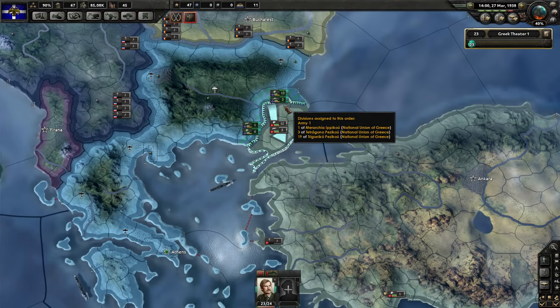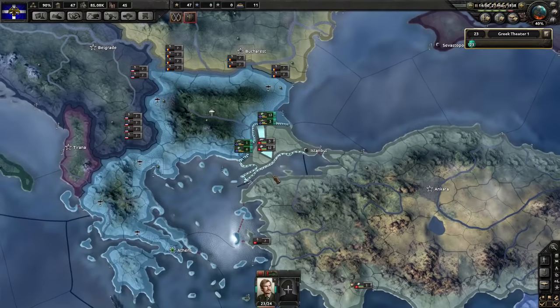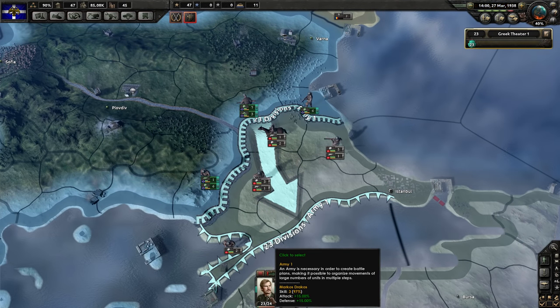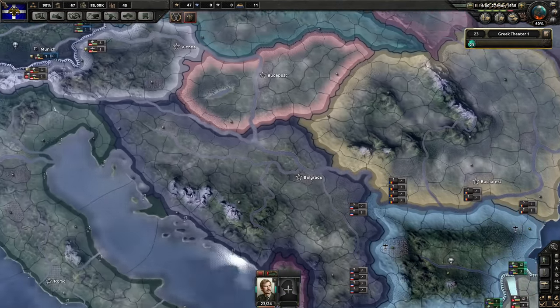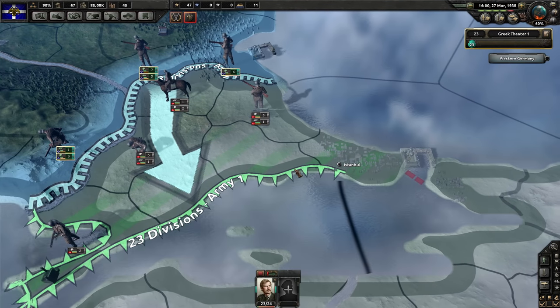Last episode for those of you who missed it, we basically annexed all of Bulgaria, and we are currently on the warpath to taking Istanbul and declaring war on Turkey. We have 23 divisions on the border with Turkey. We have just joined the Axis powers, meaning we are allied with Germany, who is about to Anschluss their way into Austria. Pretty soon would be a good time for us to strike and take our ancestral birthright, being the former Byzantine capital of Constantinople.